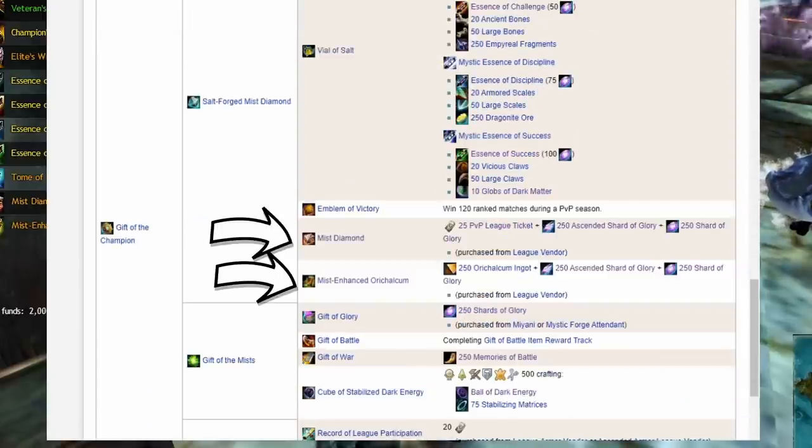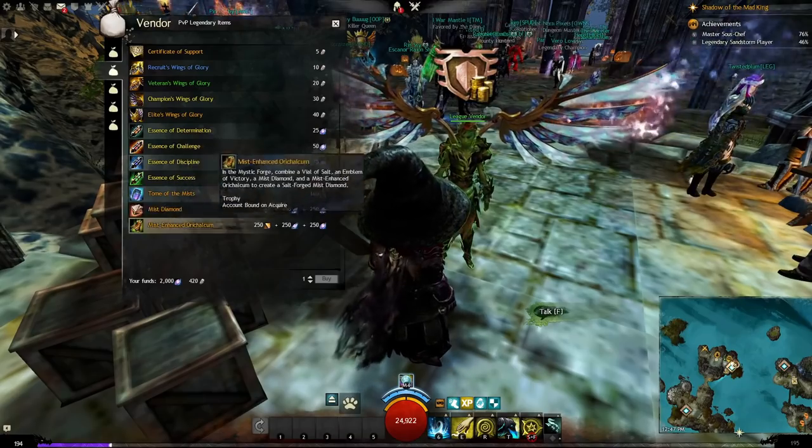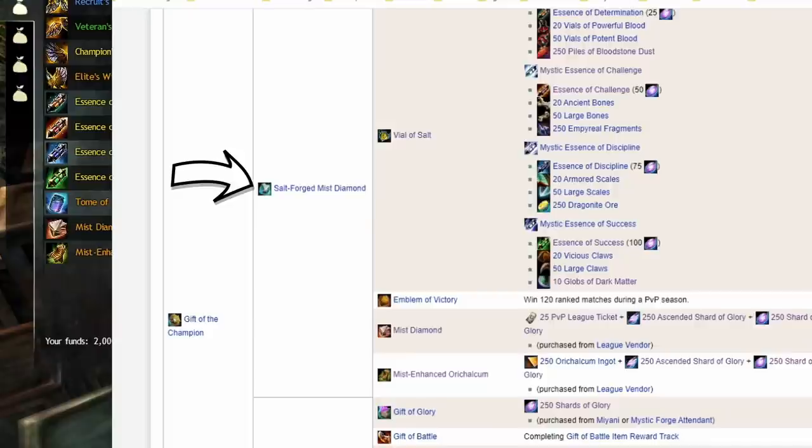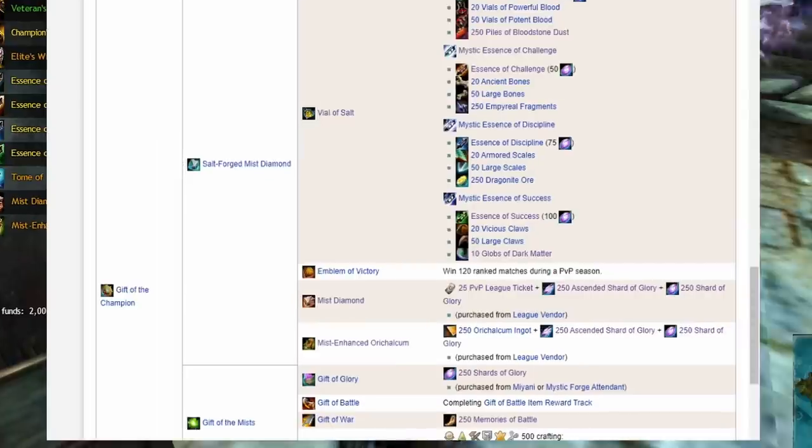Get a Mist Diamond and a Mist Enhancer or a Calcum from the league vendor in the PvP lobby. When you're ready, combine these four items into the Salt-forged Mist Diamond. Note: if you are using the Vial of Salt as an ascended neck item, do this combination last when you're ready to completely finish the legendary.